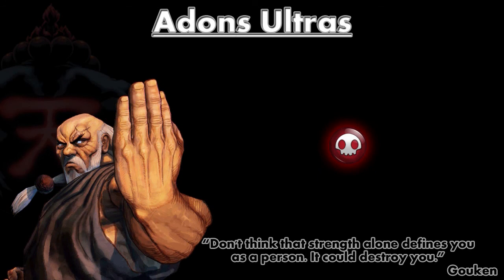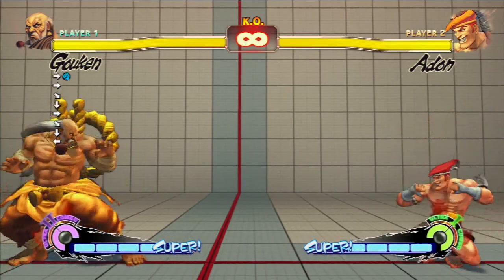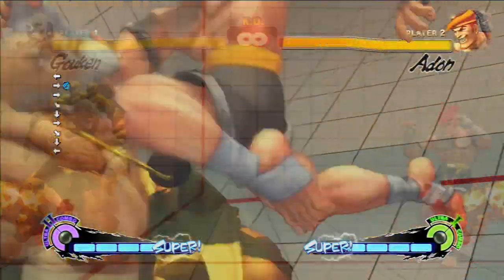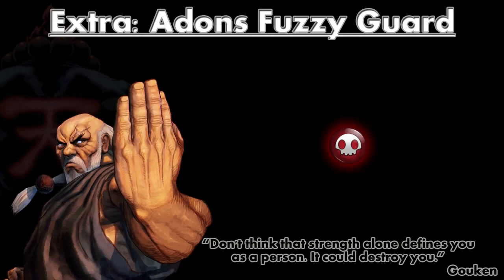Adon's ultras - he's got two, but the second one is basically just an extension of his combo, so forget about that one. Ultra 1 is an anti-fireball ultra. From really far away he can go over your fireballs, and this includes a medium pink fireball - accurately timed he just goes through it; he's invincible. His Ultra 2 is basically just an extension of his combo - he does a Rising Jaguar, FADC, Ultra. That's all it is, so you don't have to worry about that.